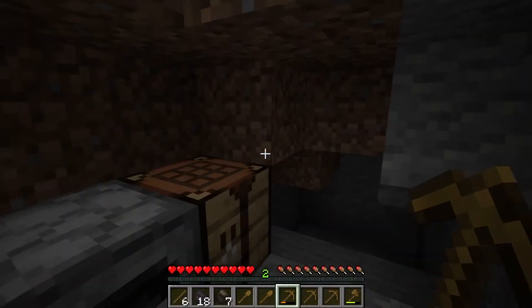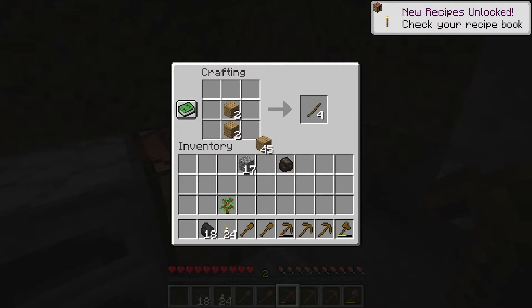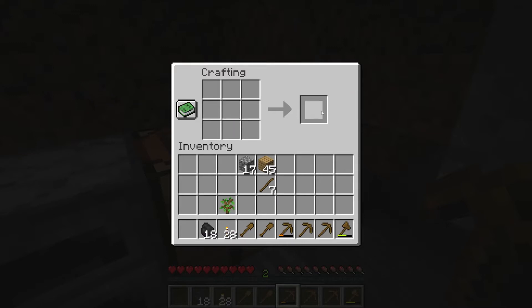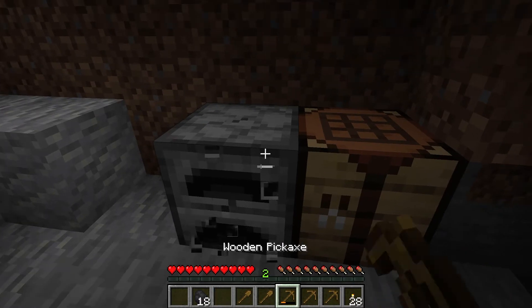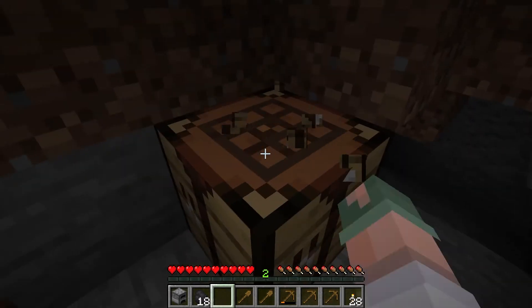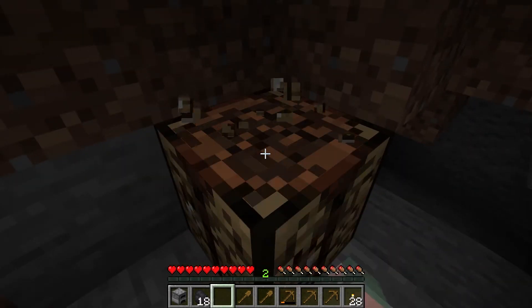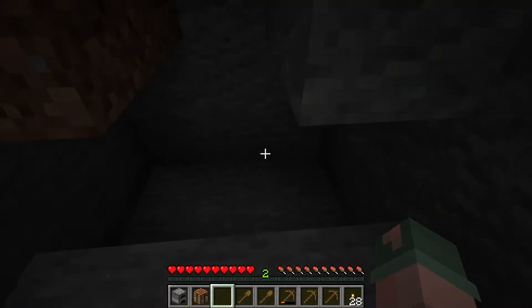Pull this out, might as well use it. Doesn't hurt. And some more sticks. Done. So don't need the axe anymore, set that over there. Break that apart, put the coal away. Alright, time to get to digging.